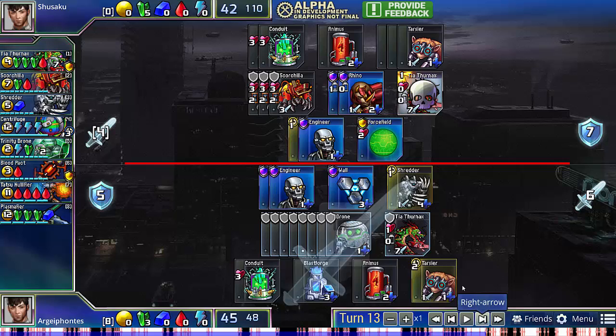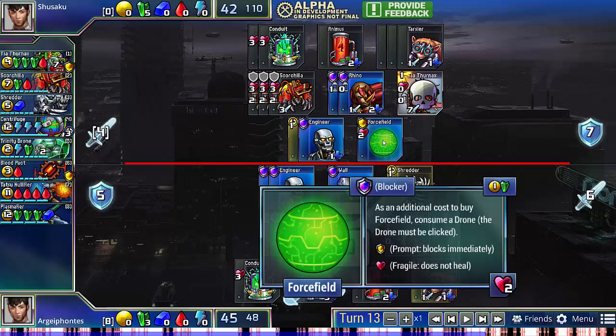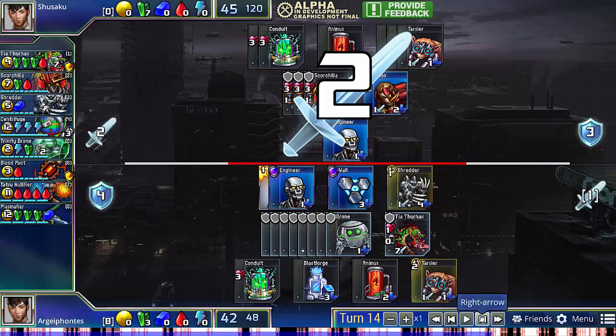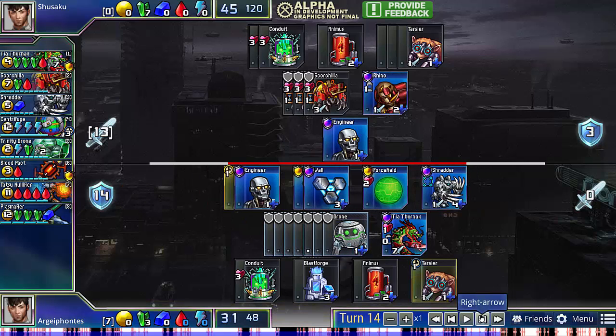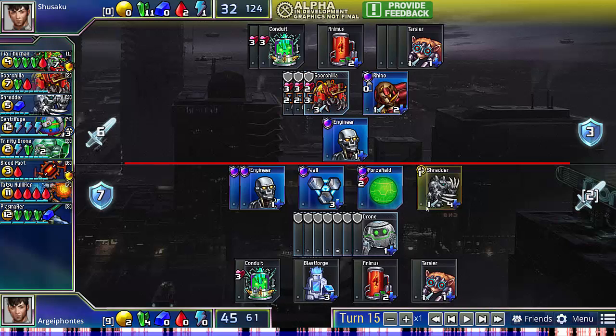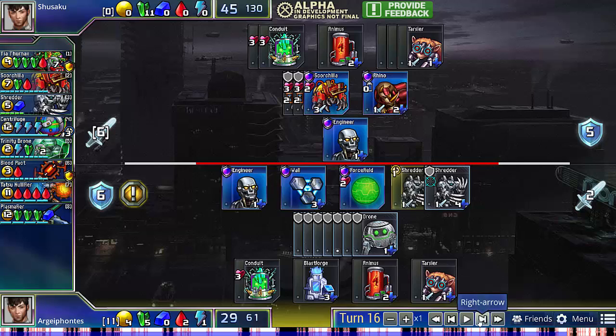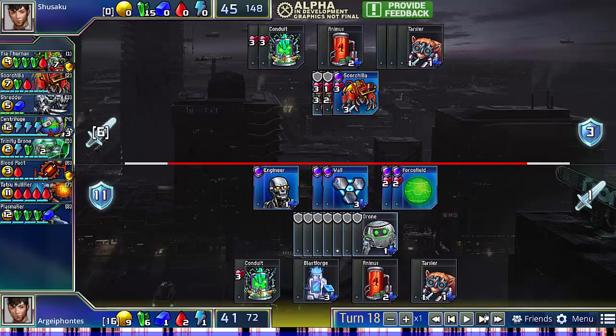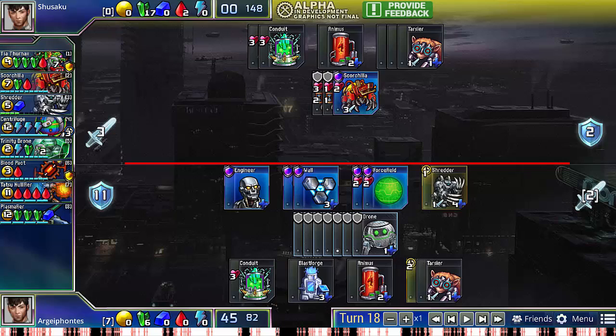In this position, my opponent actually spent all of his drones and force fields to hold off the Tia Thernax. My Tia Thernax was successfully defended, but in this sort of situation where my opponent has no drones left to advance his defense or attack, and I'm still able to defend pretty easily, I'm just able to eventually whittle my opponent down and fend off all of his Scorchilla swings. Shredder is again showing its worth in the Scorchilla matchup, and I kind of just slowly spam Tarsiers until my opponent runs out of defense. At this point it's pretty much impossible for my opponent to win, so that's game one.